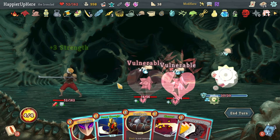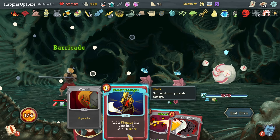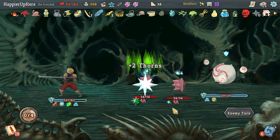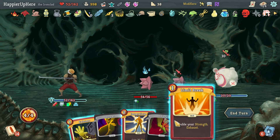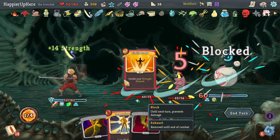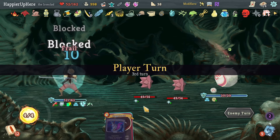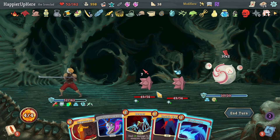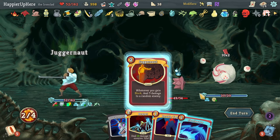Got the Spikers and Sphere Guardian. I have Barricade and Corruption together — let's do Barricade first, then Power Through. I'm hoping to play Emulate soon. Seventeen incoming — no Emulate, nothing to Exhume. I can do Limit Break and Exhume the Limit Break. 28 strength is pretty nice. I could do Reaper but it heals me too much — let's do Juggernaut and Shockwave instead.